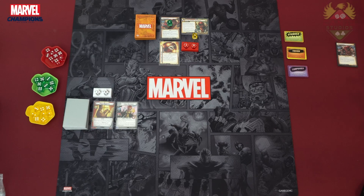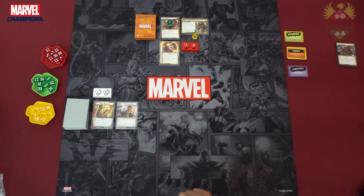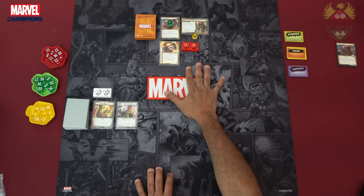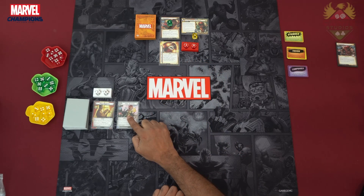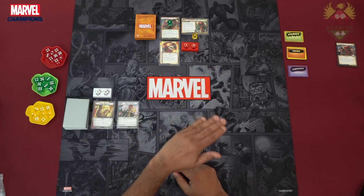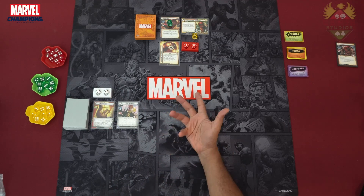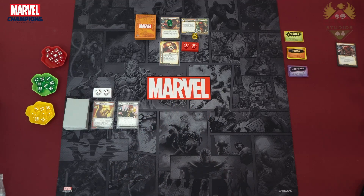Hey everyone, welcome to another round of Kanji Plays. Today we continue our solo series with Colossus vs. Juggernaut. I'm very excited to see how Juggernaut plays as I've never played him before, and he has a wonderful little mechanic where Hope Summers is the lost condition. But let's check it all out and see how it plays. Thanks to Patreons, Subscribers, and if you're just coming in, thank you and welcome as well. Let's go check out how this sets up.